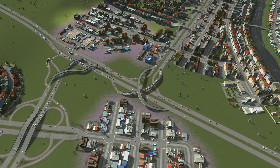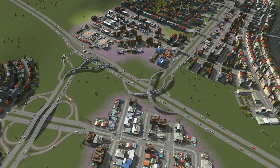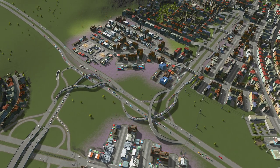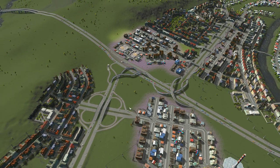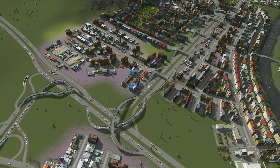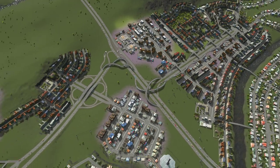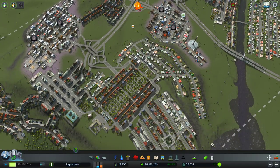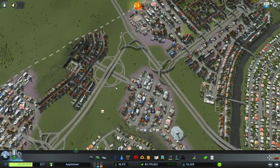Hello everybody and welcome back to the Cities: Skylines traffic tutorial - fixing traffic with mods. This area looks exactly how we left it when the game first started. There's maybe a little bit less of a line of cars here because that's been fixed downstream, but for the most part this is looking just as nightmarish as always. Just like we did with this section of town, we started with the roundabout, did the DDI, then collapsed on the center by fixing traffic at the intersections.